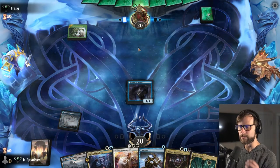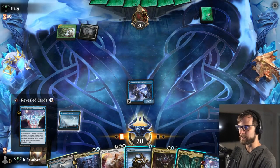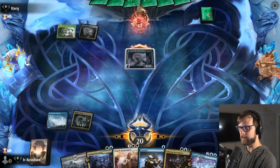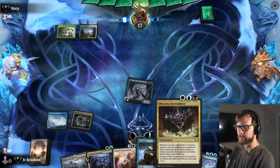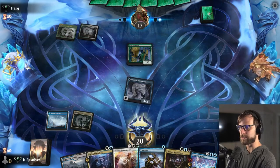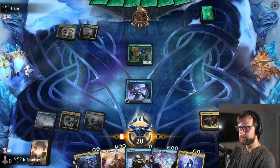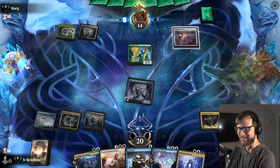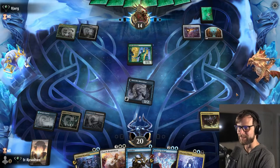Looks like a potentially mono green list — if they're running Lair of the Hydra. Definitely a reveal — that's fantastic. Let's drop the tower and we'll just freely attack in. I think we kind of want to wait on the Consider for the Obscura Ascendancy — that's our one-mana spell to start this chain. We also have the Faithful Mending to help us along. I should rename this deck a little bit to just Esper Delver — it's really good. We'll see what the opponent is going to do here.